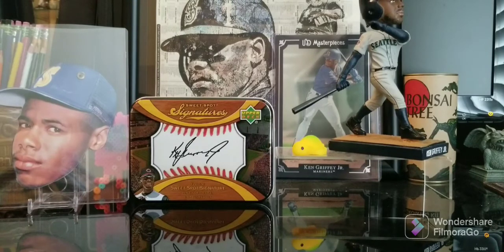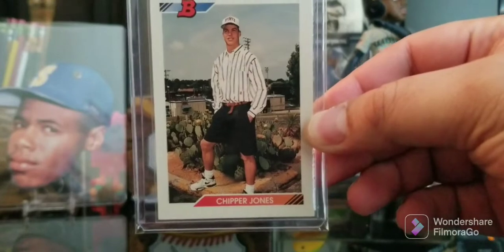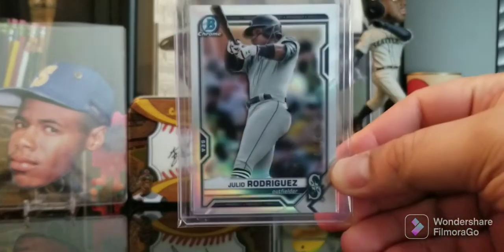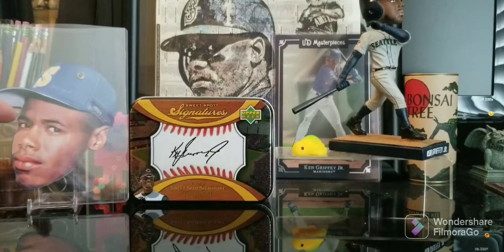Up first we got the Bowman Chipper Jones - I don't know what Bowman was thinking that year but these are ridiculous. I did not have this Chipper rookie so I picked it up. We got the Bowman Chrome prospect refractor of Julio Rodriguez, numbered to 499 as you can see. I finally got one of these 1990 Tops - heads up, they stick like a suction cup on the window. I needed the Griffey; it was like the only early Griffey I didn't have, so I finally took that home. That was a separate eBay purchase though.